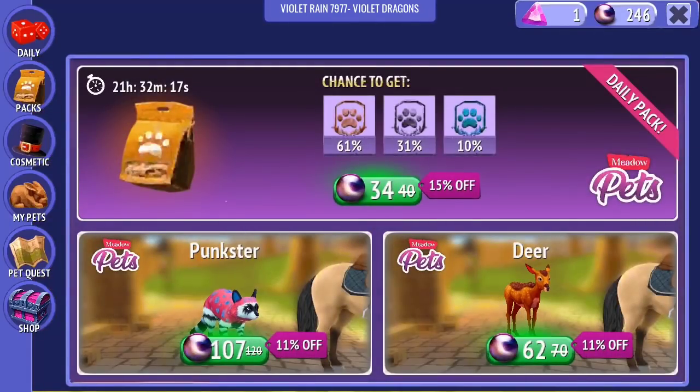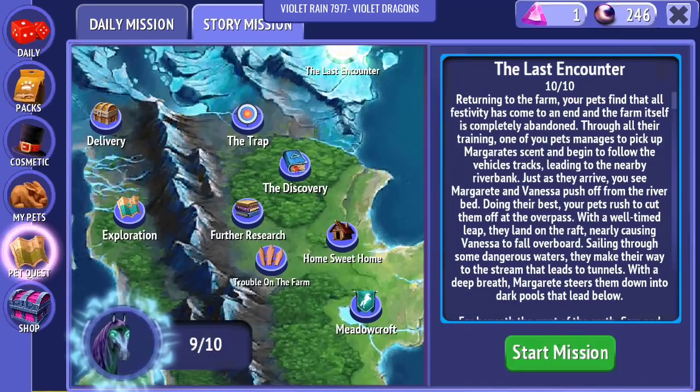The last encounter. Returning to the farm, your pets found that all the festivities have come to an end and the farm itself is completely abandoned. Though all their training, one of your pets managed to pick up Margaret's scent and begins to follow the vehicle tracks leading to the nearby riverbank. Just as they arrive, you see Margaret and Vanessa push off from the riverbed. Your pets rush to cut them off at the overpass, and with a well-timed leap they land on the raft, nearly causing Vanessa to fall overboard. Sailing through dangerous waters, they make their way to the stream that leads to the tunnels. This sounds pretty ominous right now.